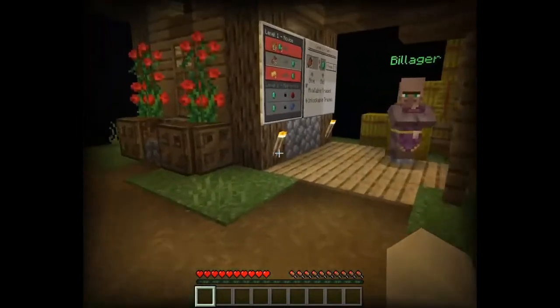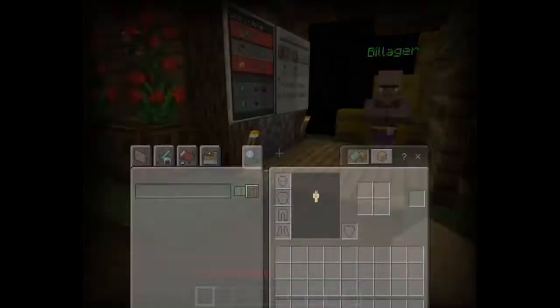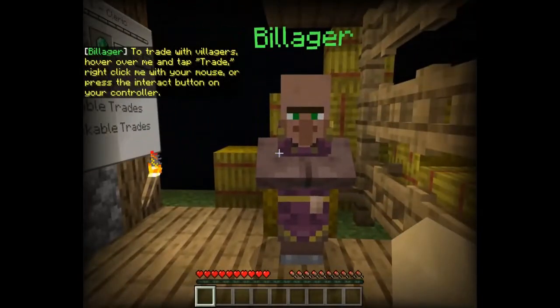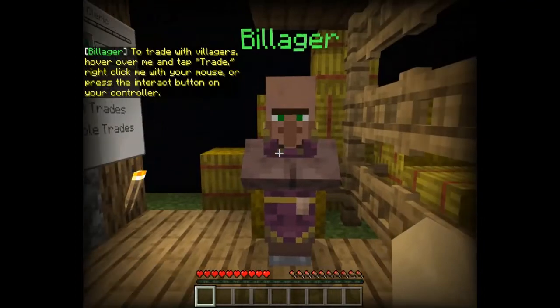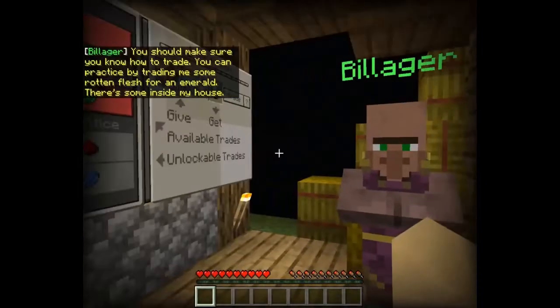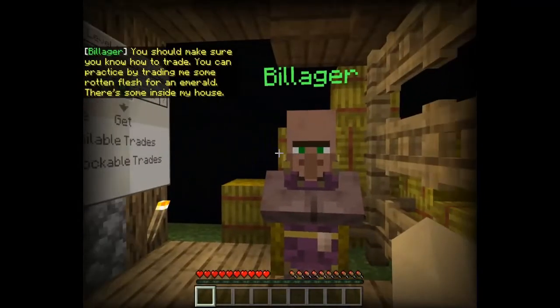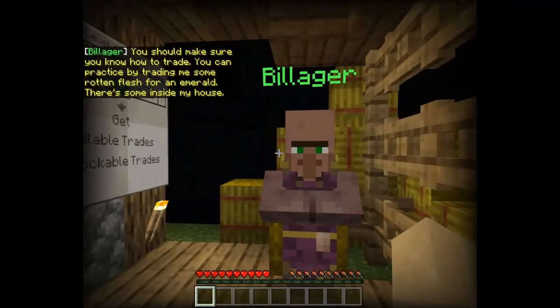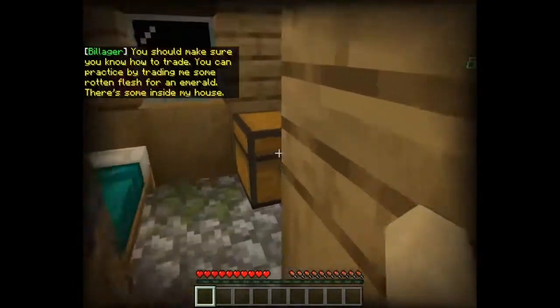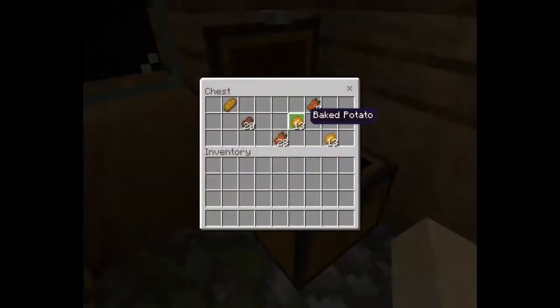Do you know how to trade with villagers? I don't know, let's find out. To trade with villagers, hover over me and tap trade, right click with your mouse, or press the interact button on your controller. You should make sure you know how to trade - you can practice by trading me some rotten flesh for an emerald. There's some inside my house.